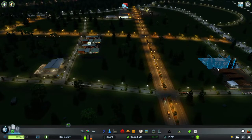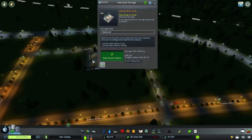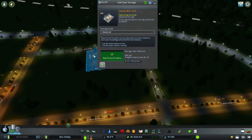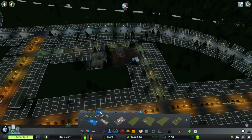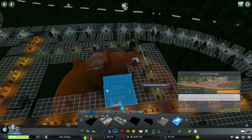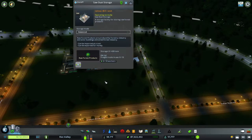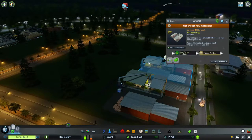I added a warehouse for the timber. I put in a log yard here and a sawdust storage — this one holds a bit more, it's just storage for your forestry products. I'm going to add one more sawdust storage because it only holds a little bit more. It can be imported, but we'll see how that goes.